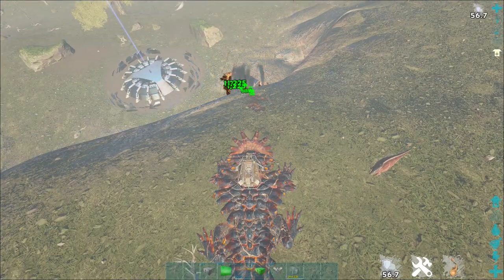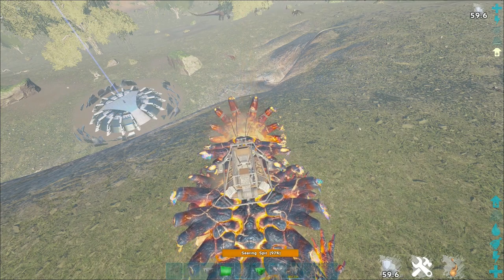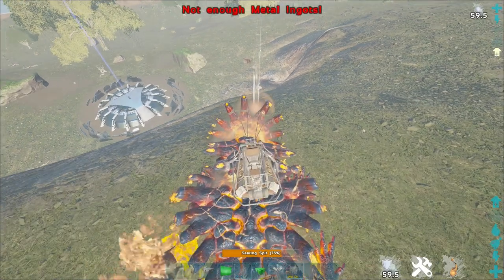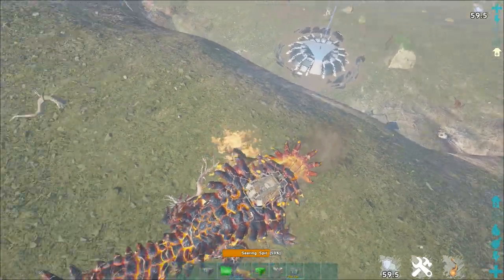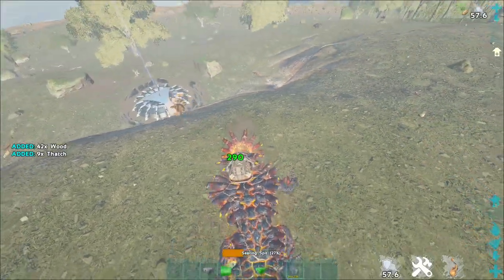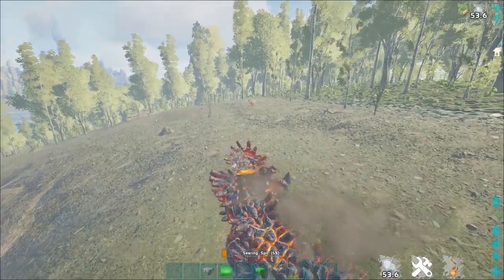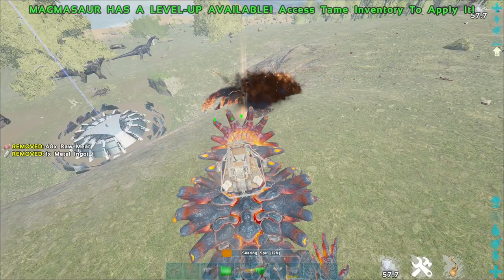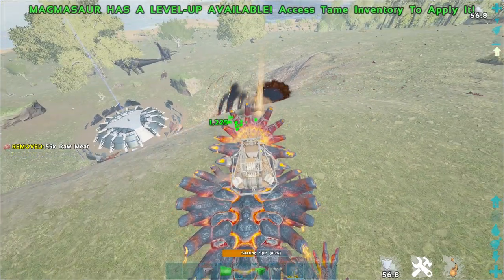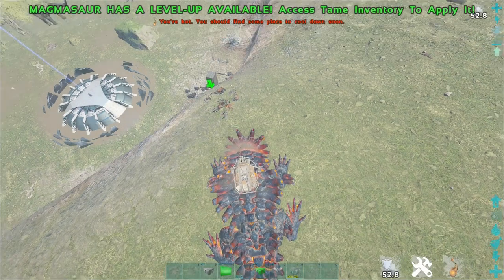Another thing to keep in mind is the food drain. Although it doesn't drain that crazily, if you're continuously shooting rocks it does drain pretty fast. Just remember to bring some meat when you go on a journey to drop towers so you don't run out midway. It's pretty weird - when you run out of food it says you're out of ingots even when you still have ingots in your inventory, like a visual glitch. But yeah, you need food in order to shoot the lava rock.